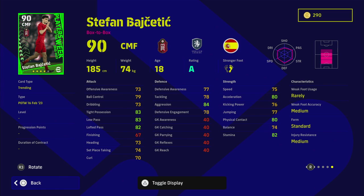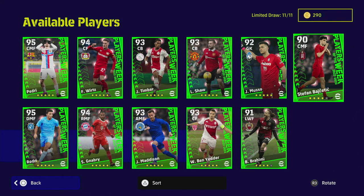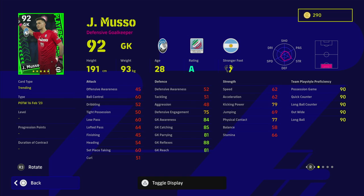Basitech is flying it for Liverpool. He played well the other night, he's on form, and he's got some nice player skills — a bit of a boss in midfield. I don't like the fact he only has 78 tackling, but they've made adjustments to tackling so maybe that won't be as important. Very nice tight possession, low pass, lofted pass. For a 90-rated CMF, he doesn't have any stat that truly stands out — acceleration, low pass, tight possession all in the low 80s. Physical contact and stamina are decent, but unless you're a Liverpool fan, he's probably not worth putting in your squad.